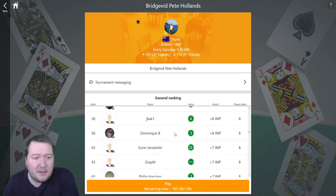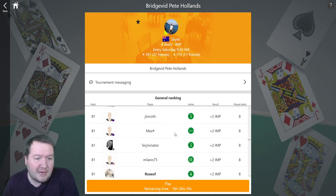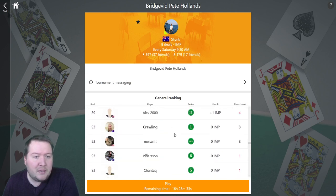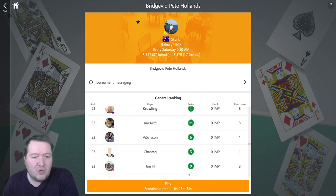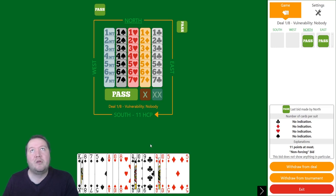It seems to be about eight IMPs on offer pretty easily, so that looks like an IMP-a-board. Reasonable amount on offer — we'll see what we can do. Every IMP will matter here, but it's not so tight that you want to play it like matchpoints, which is a bit weird.